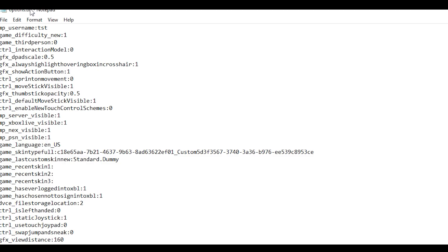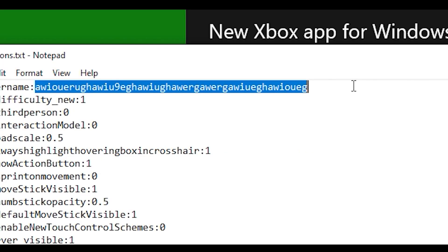If you change the options.txt file, then you can make your Minecraft name something crazy. You can probably put like 20 characters maximum for your Minecraft name, but with modifying the Minecraft options.txt file, you can set your name to this monstrosity right here.